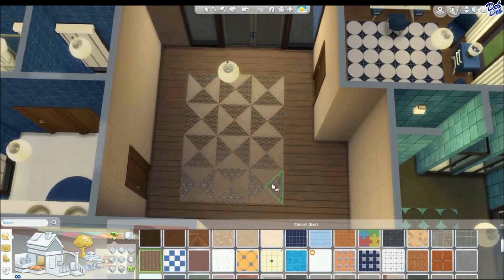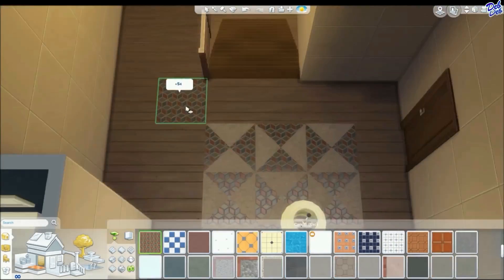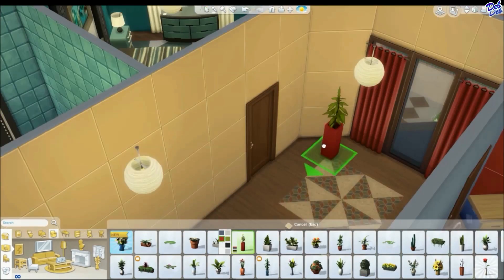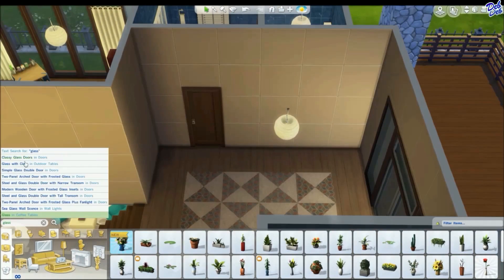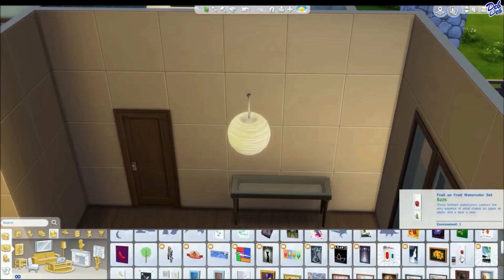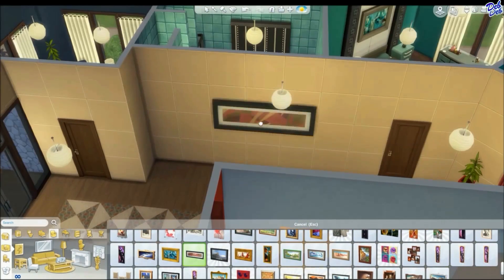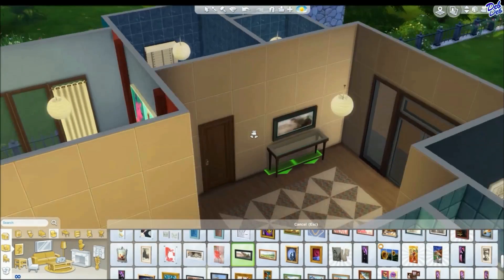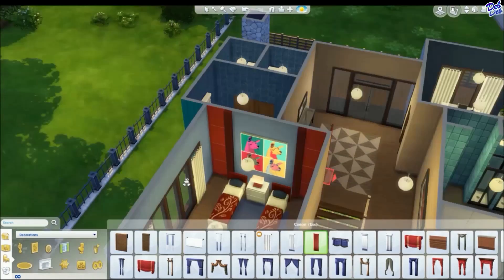And there I am building another rug — making another rug out of floor tiles — in the upstairs hallway. And I really like that one. That one reminds me of a quilt for some reason, and I did pair it with red curtains. I thought it looked really nice with the red. And there I am just putting some pictures on the wall.